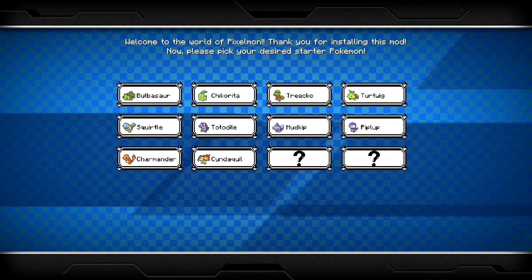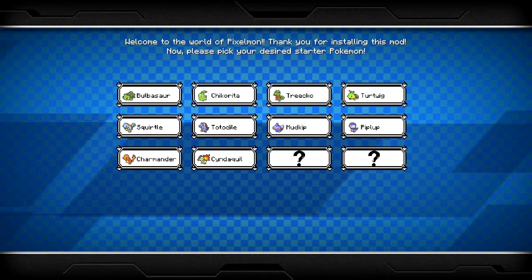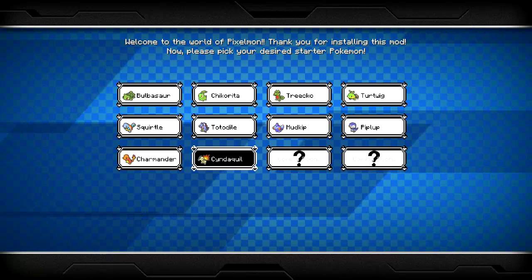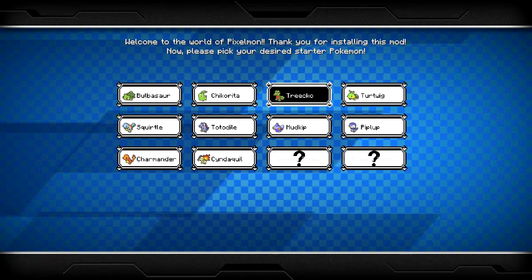We are going to be playing on the Little Lizard Pixelmon server. So you see here, we've got it loaded up right away, and we get to choose which starter Pokemon we'd like to go with. I happen to know that the first gym on this server is a rock-type gym, so I'm going to be going with Turtwig.